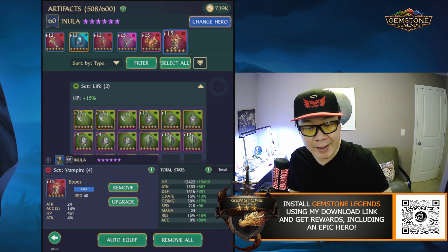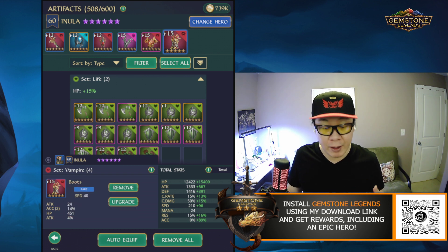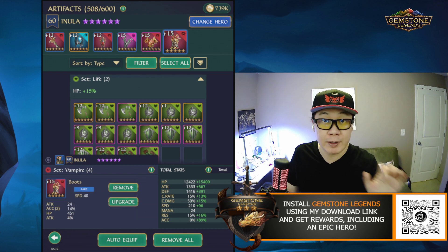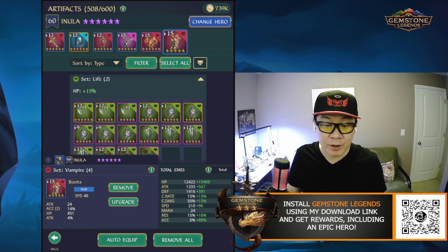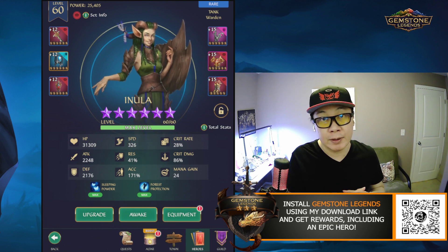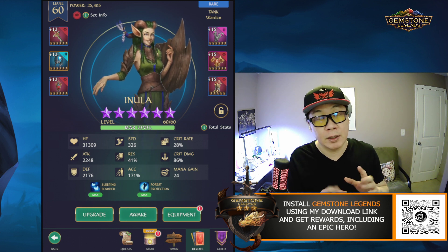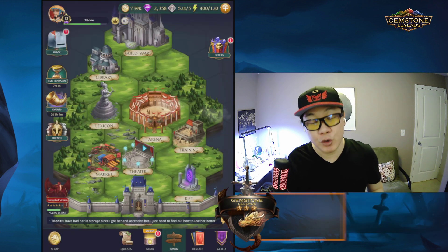I've put a vampire set on her, which gives her 35% recovery of damage dealt — whether it's active skill or gem match damage. Her skill doesn't actually damage the opponent, but I wanted to try and see how well she can recover her own health once she attacks. Her health is at 31,000 with 2,100 defense, so I could do a little more on the defense side to get closer to a 10-to-1 ratio of health to defense, but so far she's doing okay.